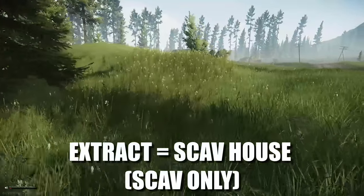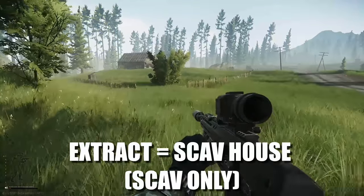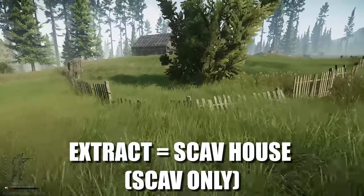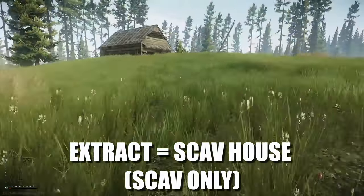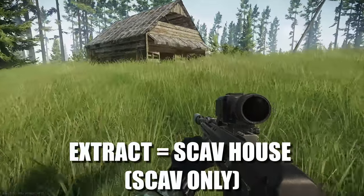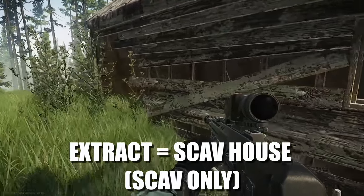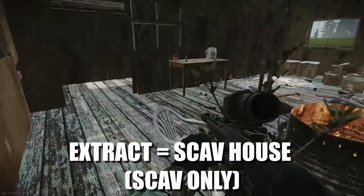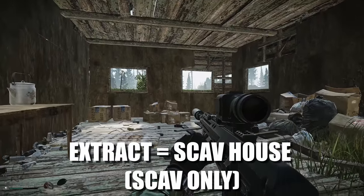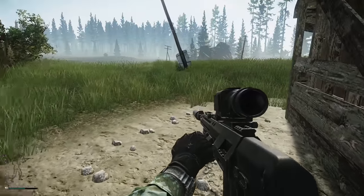The next location is Scav House, which is a scav-only extract — this building directly in front of us. This is a hugely high-traffic area. You might be inside a house, but it's so busted that you can easily get sniped. The amount of people I've killed in this location is quite high. The extract is just here. Funny enough, this is one of the only extracts in the game that is actually inside the map, not along the edge.